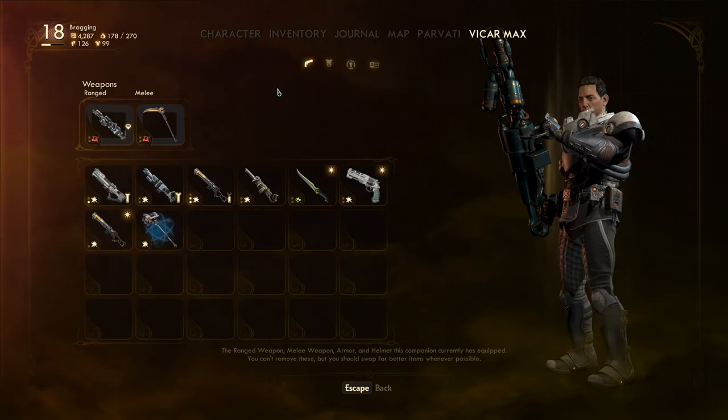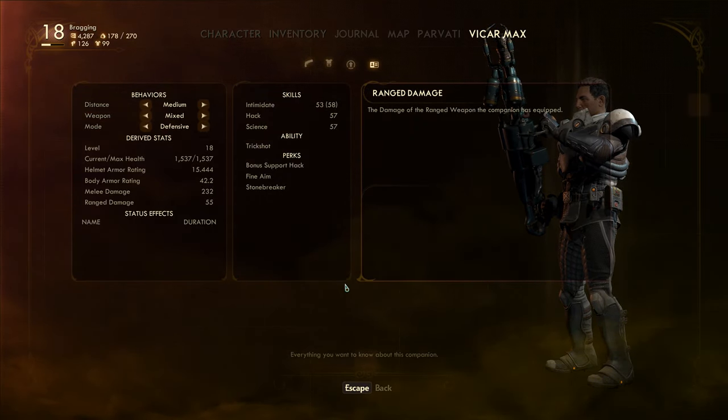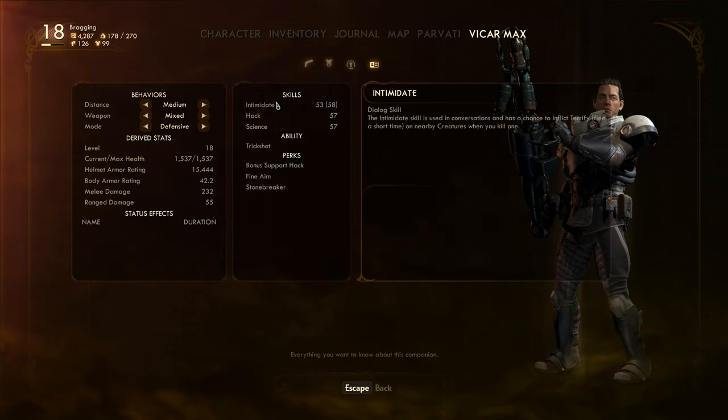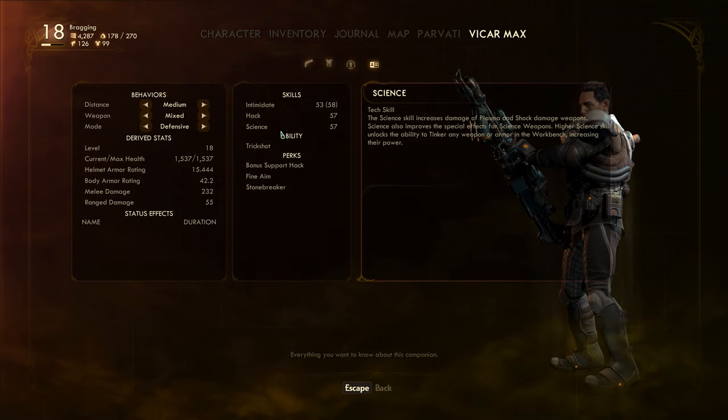Let's go over to Vicar Max and make sure he's basically the same. Medium, mixed, and aggressive — nope, we're going to go defensive right now. And he even shows his perks right there too — that's pretty cool. Intimidate, attack, science. Those are pretty cool. I didn't even know. Look at all this stuff I'm just now figuring out like 30 episodes in.